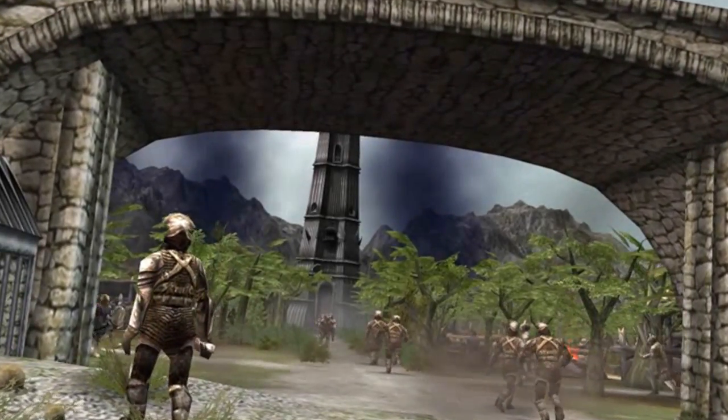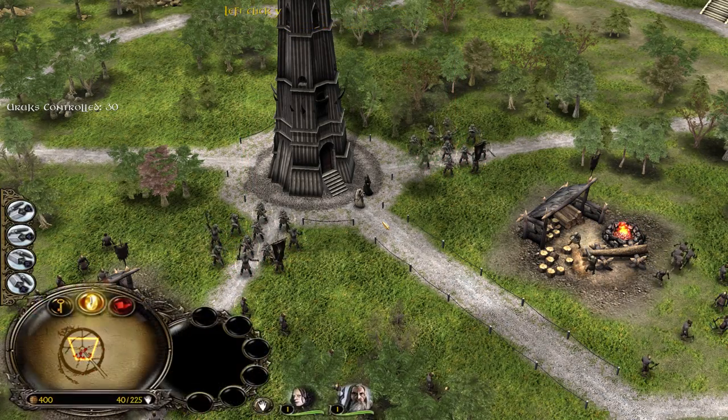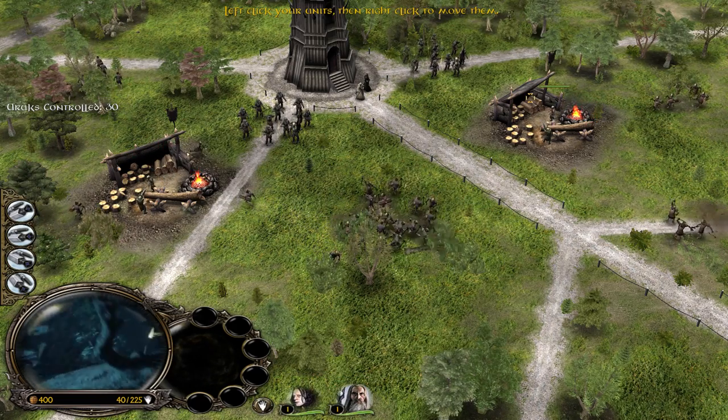The Sauron voice is crazy. Anyway, enough animations, let's get it started. Build 100 Uruks — left click on your units and right click to move them. We have Grima Wormtongue here, which is pretty unique — he doesn't normally exist in BFM1 as you guys know.